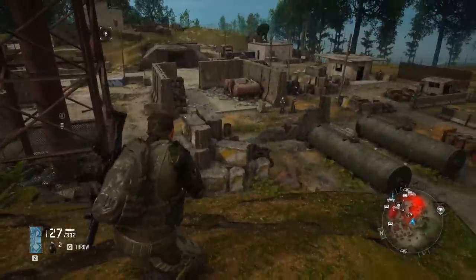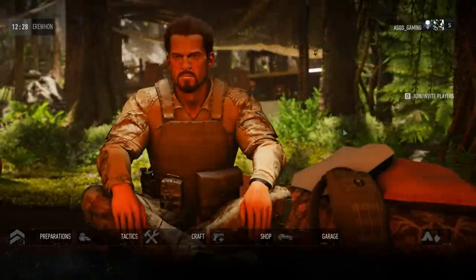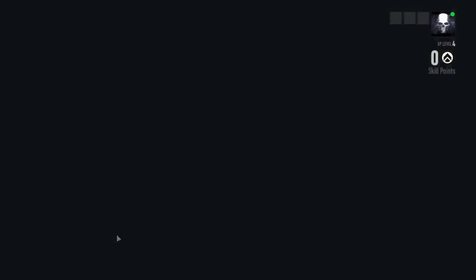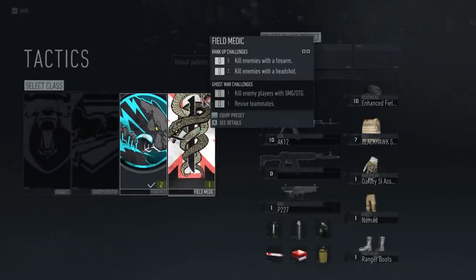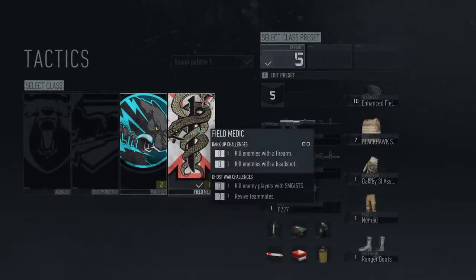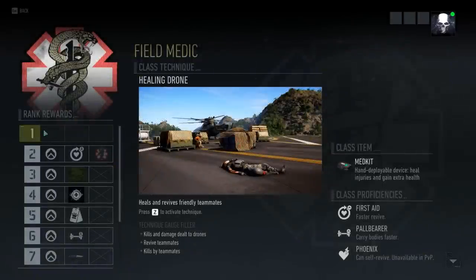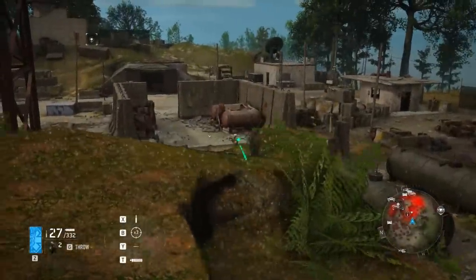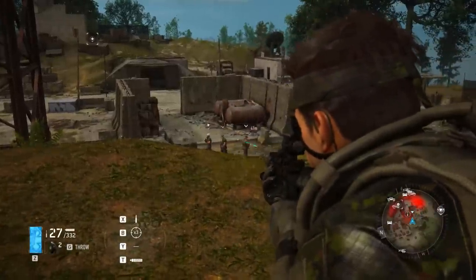For those of you that do not know how to switch your class, you need to go to your nearest Bivouac and scroll over to the Tactics tab. This is where you're going to select which class you want to use, noting that the class must be unlocked in the Skill Tree to be able to switch to it in the Tactics tab. Once you do that, it's going to be pretty straightforward on the tasks you need to complete to rank up each individual class.